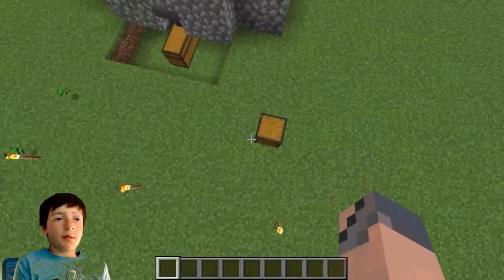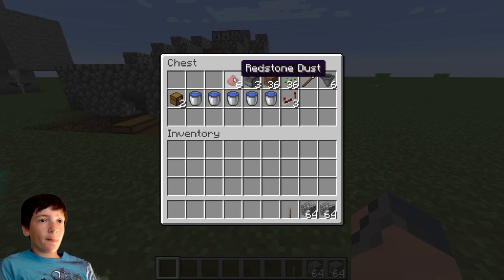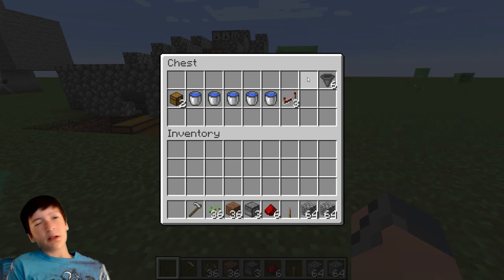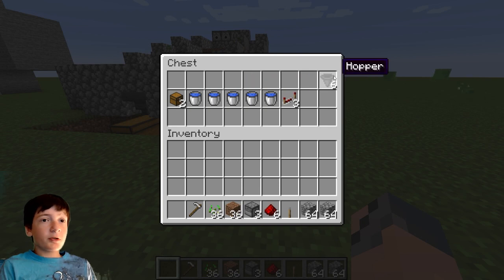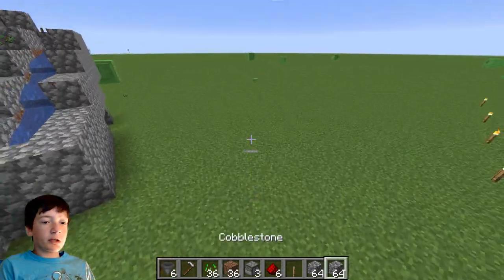The blocks you'll need to build this are about two stacks of any building blocks, a lever, six redstone dust, three dispensers, 36 dirt, 36 wheat seeds, a hoe — stone or wooden works but iron or diamond would be best — six hoppers, two chests, five buckets of water, and three redstone repeaters.